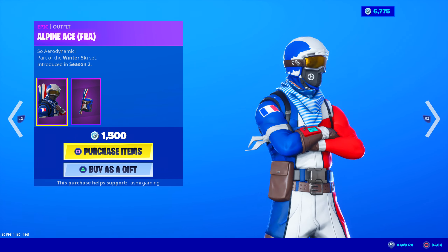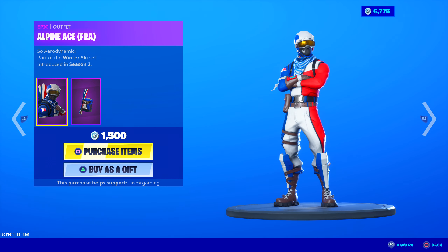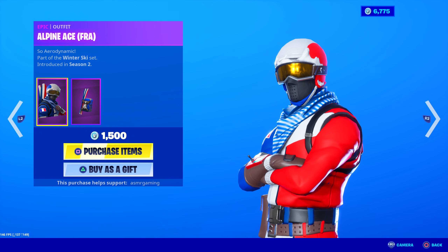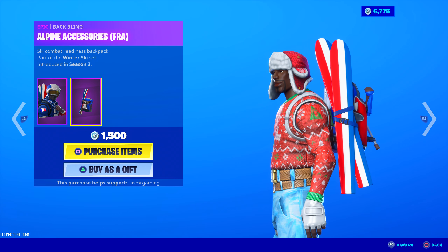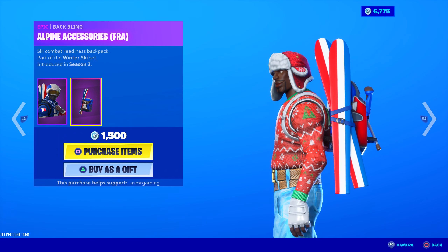Here's the French version. Shout out to France. I like how the helmet - one side's like blue, the center is white, and the red on the other side. Kind of nice. Comes with the back bling here. The ski is like red, white, and blue.